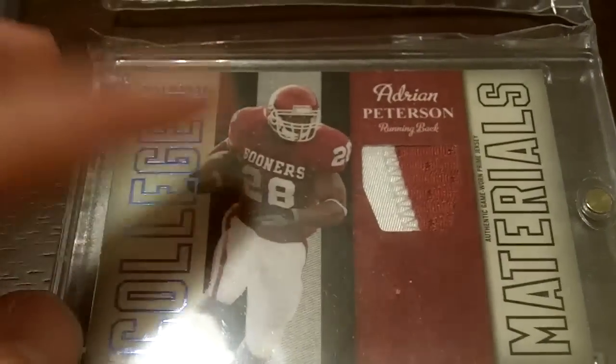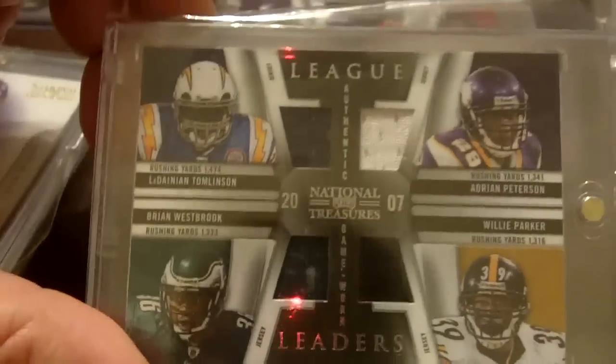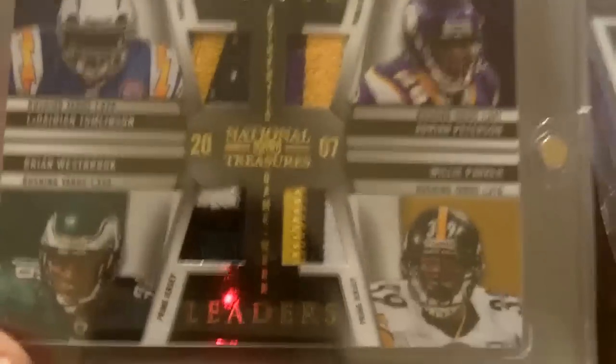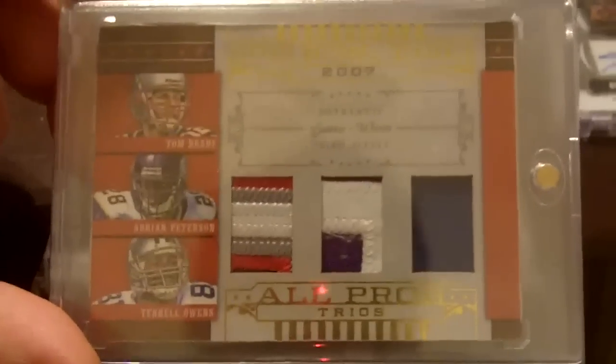Go Sooners, huck the Fuskers! Two-color patch out of his Sooner jersey. Here's a quad out of National Treasures — Michael Turner, Williams, and Portis. Same deal only it's LT, Westbrook, and Willie Parker. And then this one's nasty — this is the patch of the one we just saw. You guys soaked that one in — that's nice. And then this one you guys might have seen in my last video — one of my favorites: Brady, Peterson. Pretty sick.